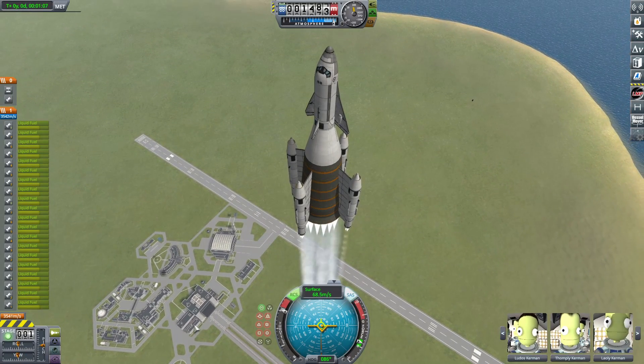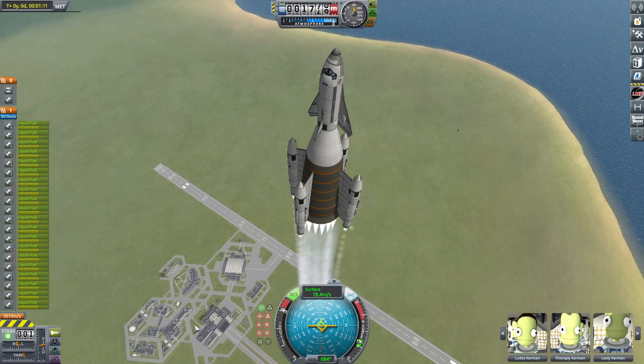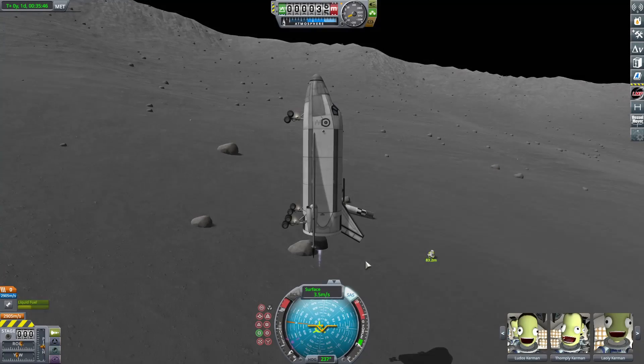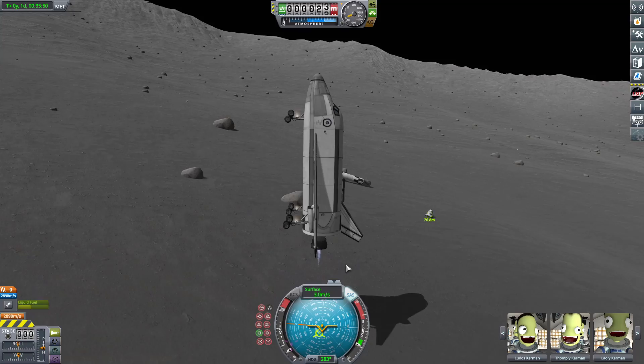Hello everybody and welcome back to another Kerbal Space Program video. In today's video we're going to be doing a recreation of perhaps the craziest Soviet design ever. This is the N1MOK and is a fully reusable SSTO rocket, and we are going to be using it to rescue a Kerbal that I have unfortunately stranded on the Mun.